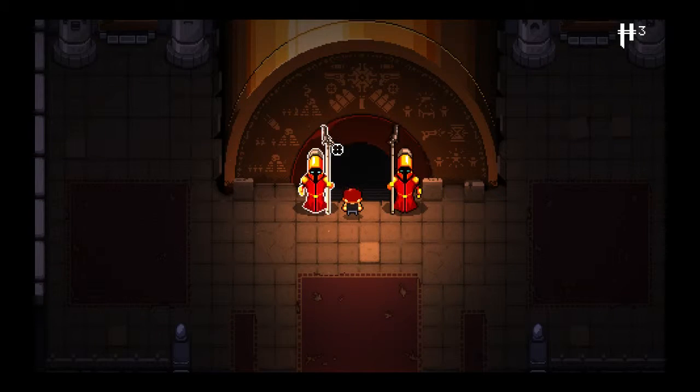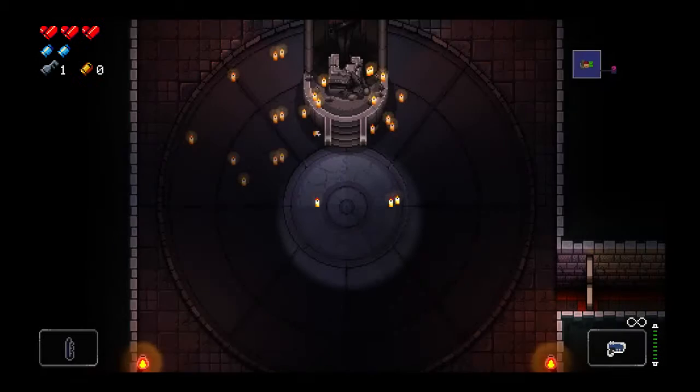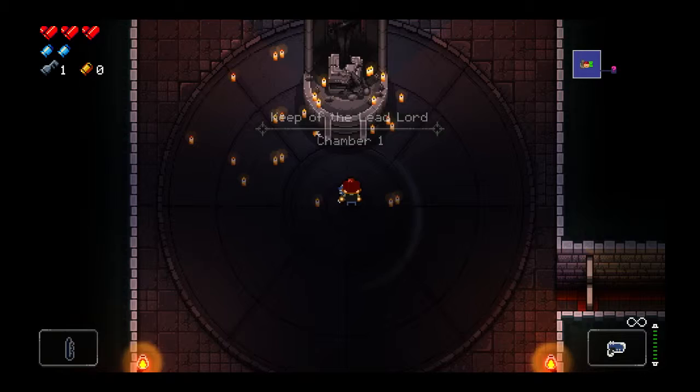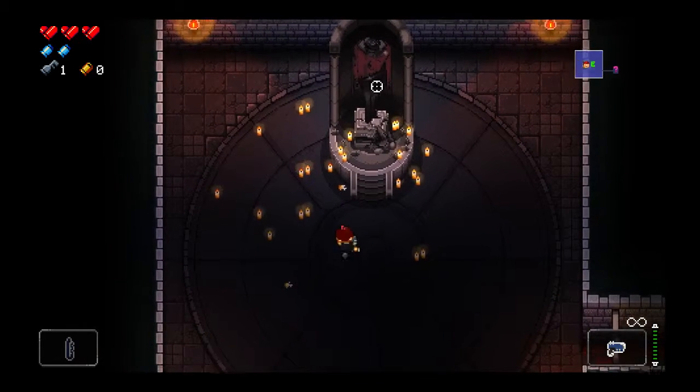We are now ready to enter the Gungeon, so let's get right to it. Very similar to the Binding of Isaac - if you've played that or seen people play that - in the structure. We go into a dungeon, we have rooms and floors. This is a clear room; it opens up new paths.